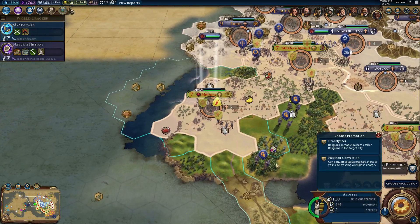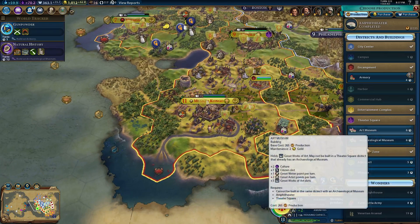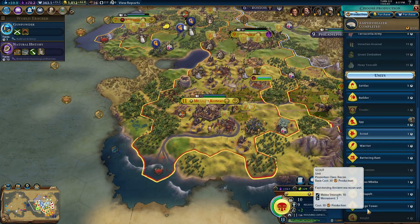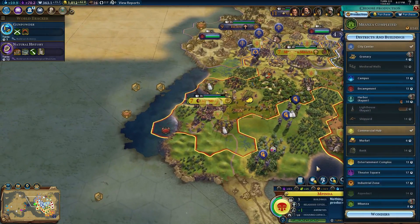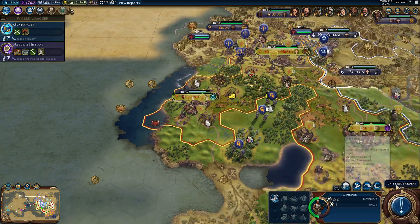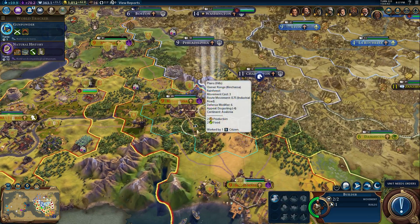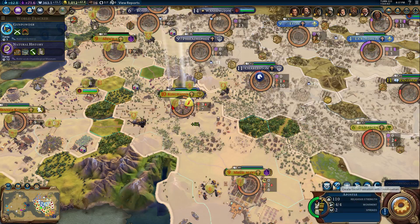Another apostle — kidding me? You have built quite a bit of stuff. I should build a spy — I can't believe I don't have one yet. Catherine's probably pulling her hair out in frustration that I don't have a spy. You built your housing — that's good. You have one more build. I do want to build a mine there, so I'll cut down the trees, which will make it obvious what my intention is.